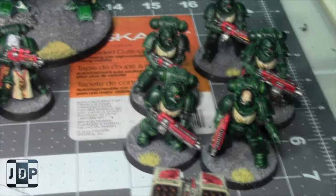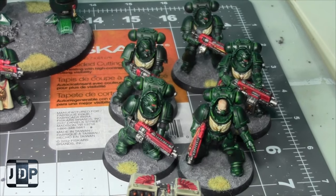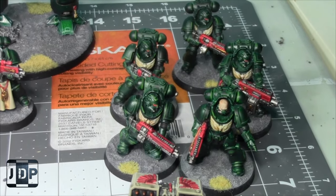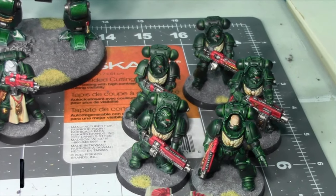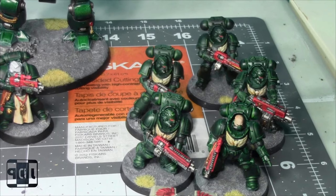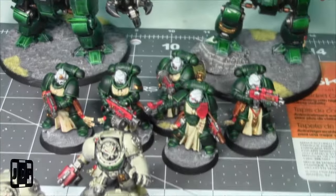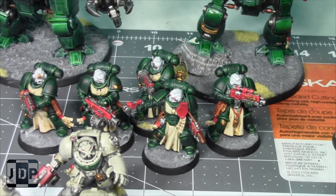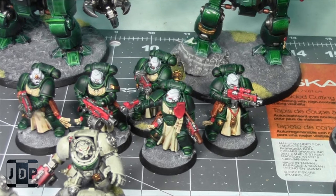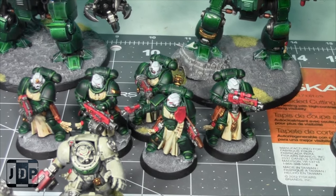Let me zoom in a little bit. We'll start with a squad of five Heavy Intercessors. I painted them a long time ago. I just Slap Chopped them all — for all these models I used Slap Chop 2.0, did some highlighting, and really loved it. Then there's a squad of five Sternguard. As you'll notice, this is from the starter set box — the Agasta Strikeforce.